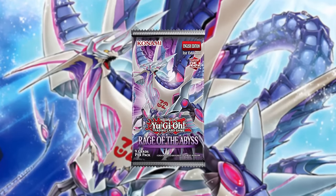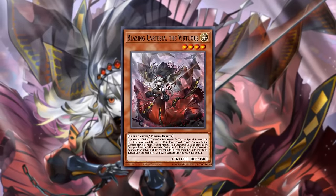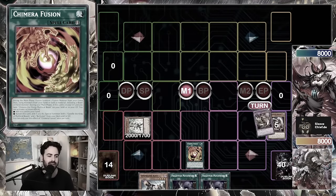In this video we're going to be looking at Azamina post Rage of the Abyss using Chimera and Branded, similar to the fusion pile video we made, but a little bit more in depth with a combo that you need to see. So which cards do we need to start playing this strategy?